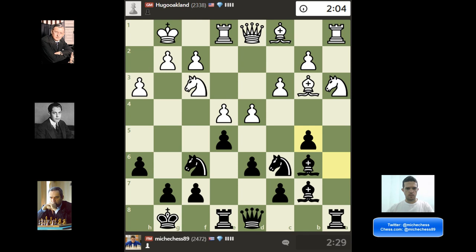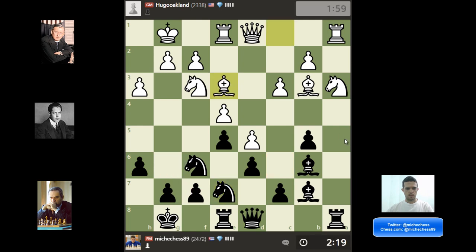He didn't know how to deal with that pressure in the center, so he decided to advance the pawn. In general when this happens, it's a good thing for black, because the bishop on B6 is much better and my knight can go to the kingside. At this point my pawn on B5 is actually hanging, so I must be careful with that. I traded bishops first — that's more or less forced — and after that I need to deal with the pressure on the pawn on B5.